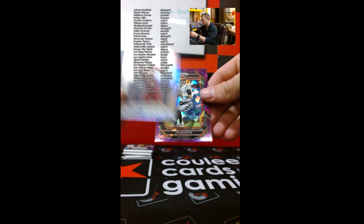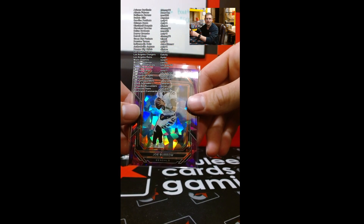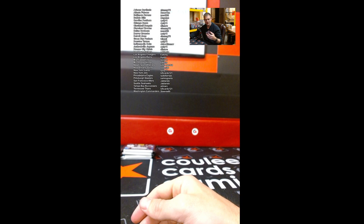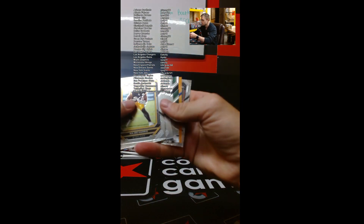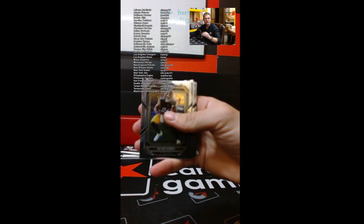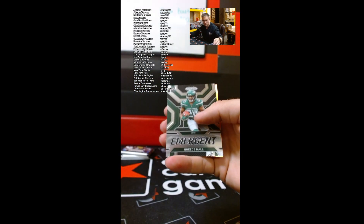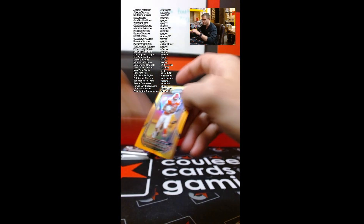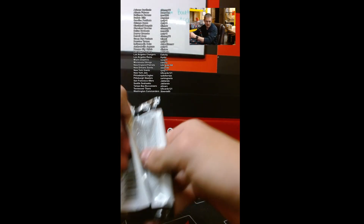And it's going to be Jahan Dotson on the throwback Prism rookie and a Joe Burrow — bang! There we go, 225, last off the line. Kyla Gordon, Rashad White — our rookies this time. Breece Hall and a Clyde Edwards-Hilaire on the orange, 65 of 249. CEH! We got two more packs to go guys — still looking for one more auto.